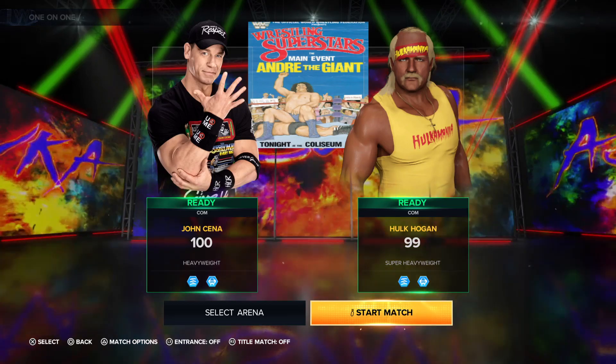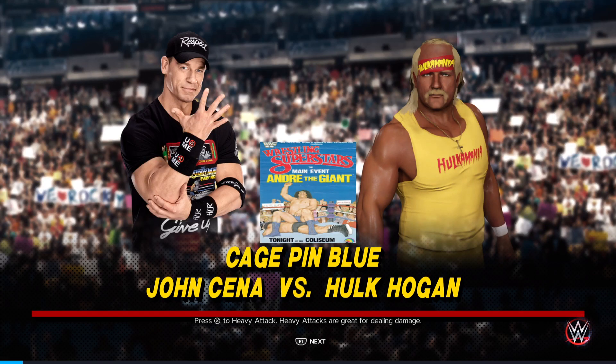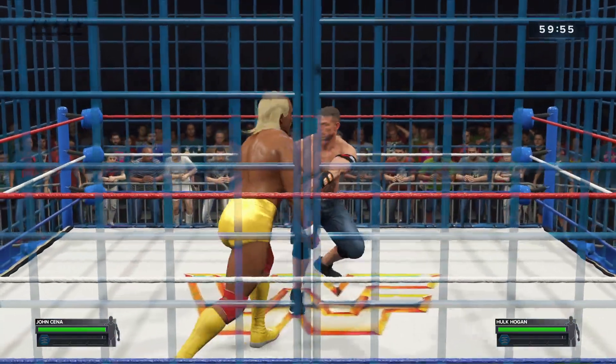Welcome to Cage Match 29. Today it's John Cena vs Hulk Hogan in the cage — my 29th cage match on my video game channel. I put it in the blue cage because you can choose the color of the cage. Here we go in the LJN toy ring, Hogan and Cena.